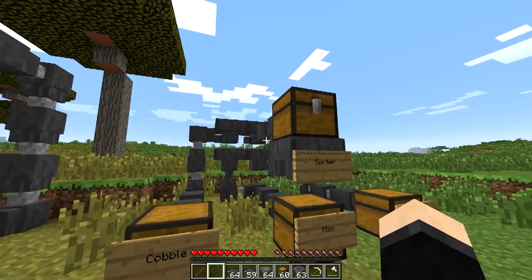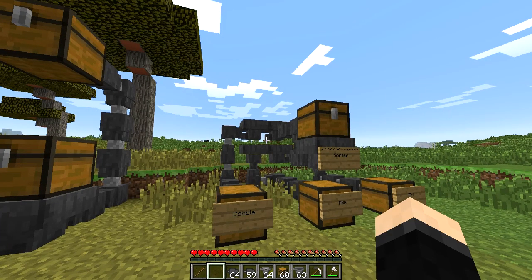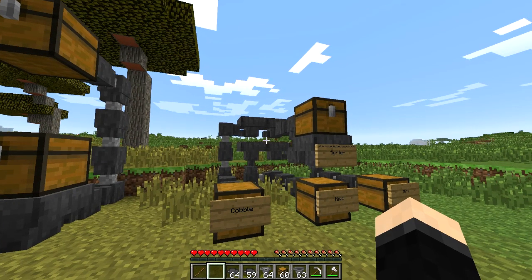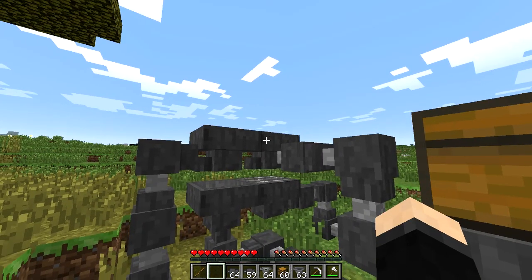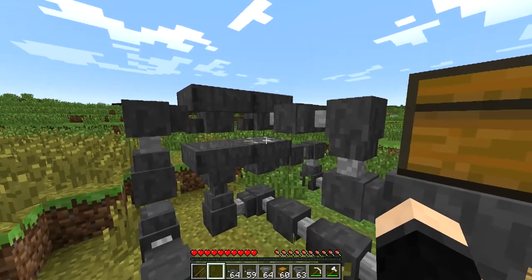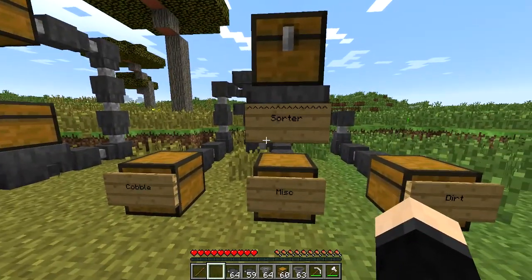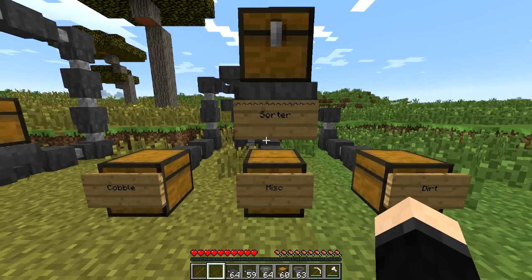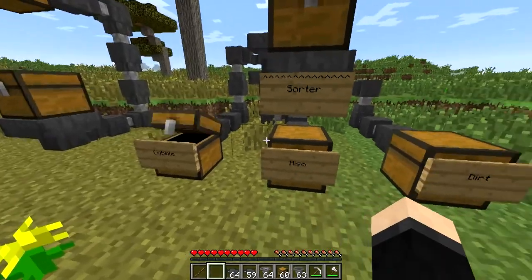The dirt will come here once it finishes with the sand. As you can see, you can make a nice sorting piping system with it, even if it is a tad complicated at times. At first I had an issue because the cobblestone hopper wouldn't pull below it since it would only pull dirt in that one, so I had to rearrange it. But once you figure out how the hoppers work, you can make a great sorting system.